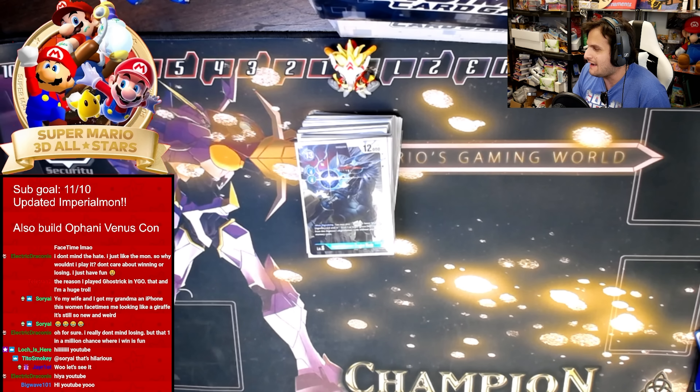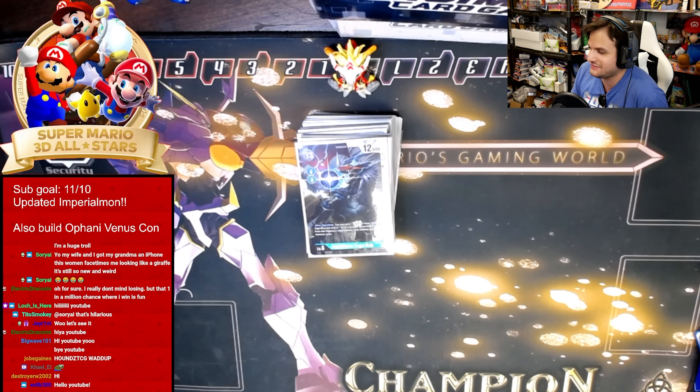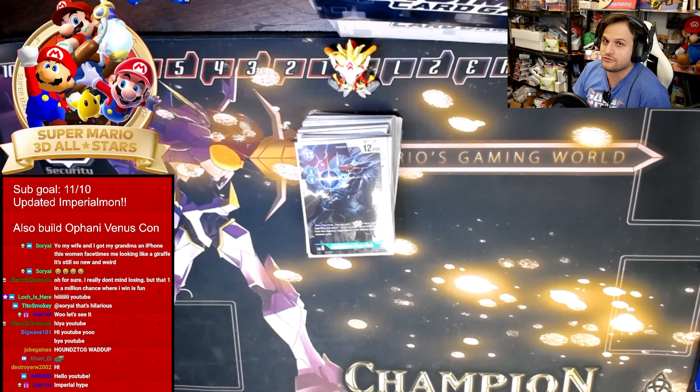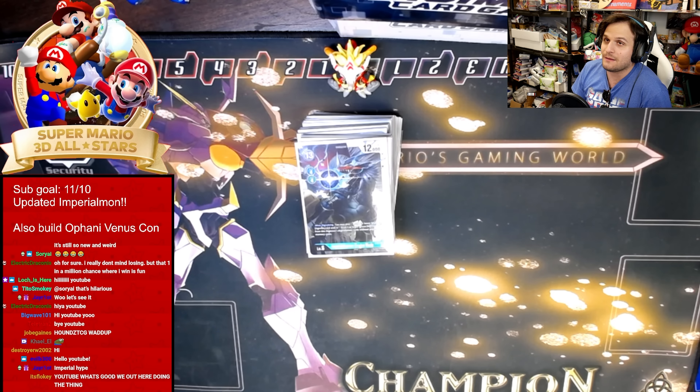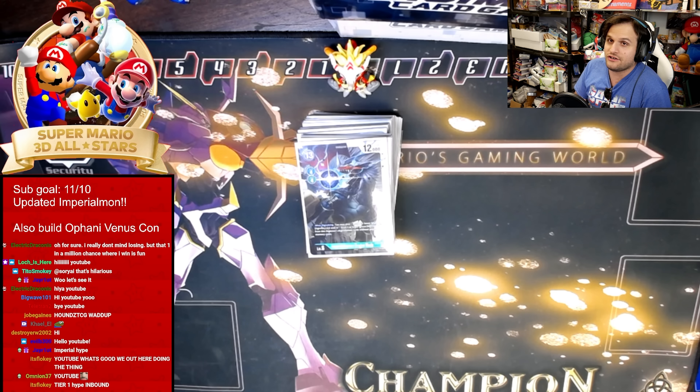Hello YouTube, I have an updated Imperial Gem-On deck profile for the BT10 meta and even the EX3 meta. This deck was unaffected by the ban list and restricted list, but I'd argue the restricted list actually makes Imperials one a lot better. It's kind of a different stretch on the Imperial deck — it does a lot of similar things you're used to seeing in Blue-Green Imperial but taking some inspiration from other things that have worked for me in the past.